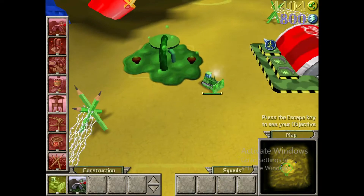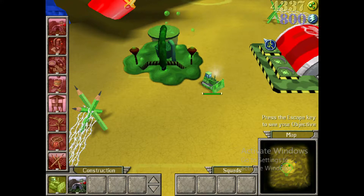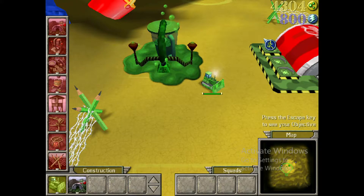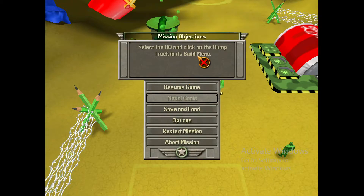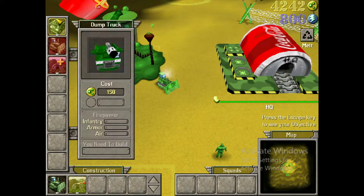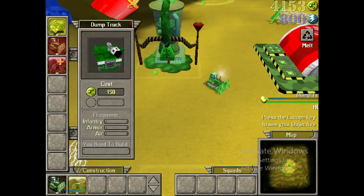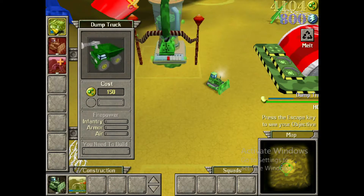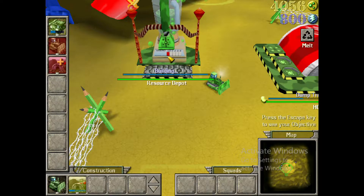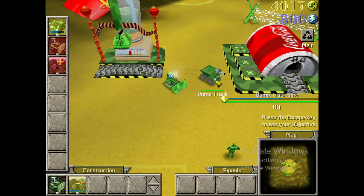Try doing this by selecting the HQ and left-clicking on the dump truck in its build menu. By left-clicking again, you can queue up another dump truck. By right-clicking, you can reduce the number of units queued. And by holding down right-click, you can clear the queue for that unit.